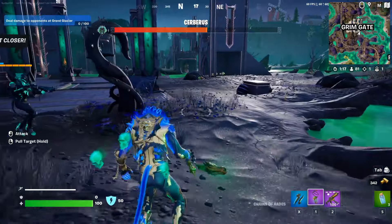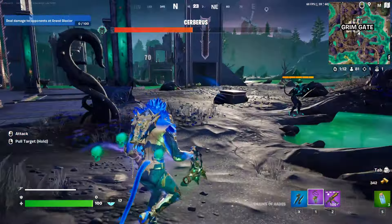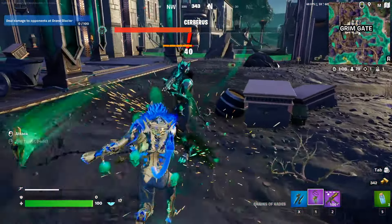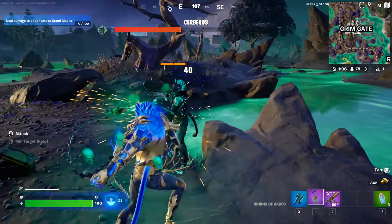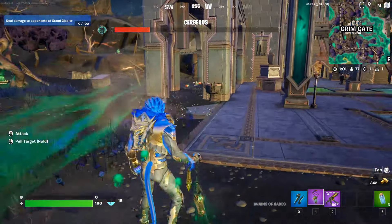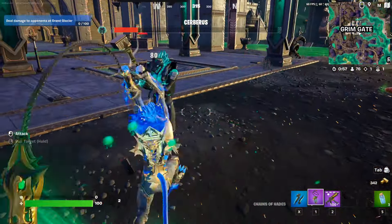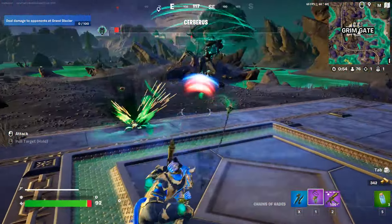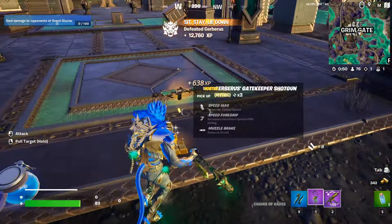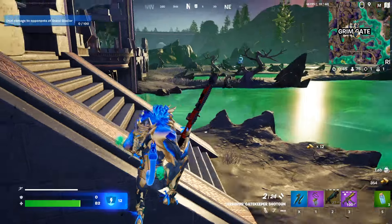Maybe it's doable actually — he's outcalled. This dash is crazy, didn't mean to dash that far. These chains — this needs to be nerfed. He dashed into me, let's go. He's dead. You can literally just left click him with this, this is so powerful guys, it's crazy. And we get the Cerberus Gatekeeper shotgun for the other quest.